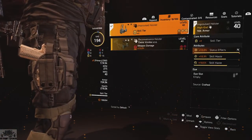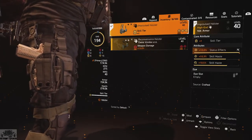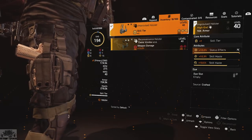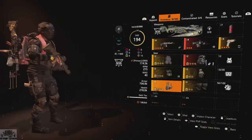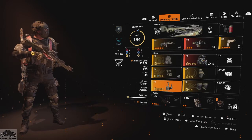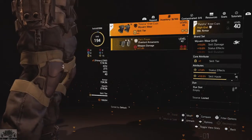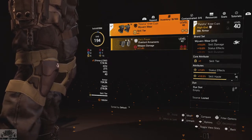Our holster is going to be a non-brand set improvised holster. There's not really another piece I wanted to add to this build, but with the improvised holster I can add on a mod slot. So I got status effects and skill haste, and then with the mod, more skill haste. The improvised holster you can just craft at your crafting bench — these don't actually drop. Our second piece of Wyvern is our knee pads: status effects, skill haste. You want status effects and skill haste on everything that you can possibly get.